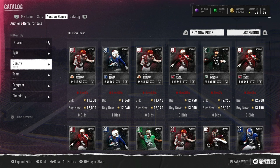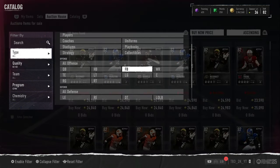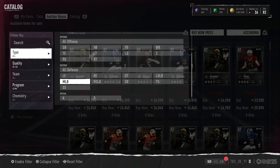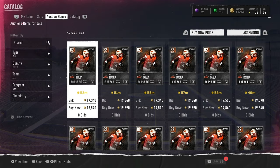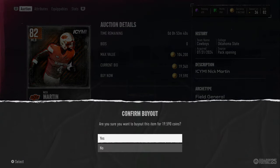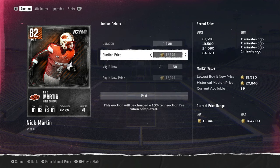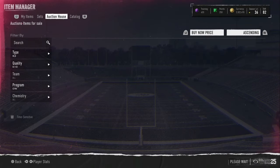Let's look at In Case You Missed It real quick for 82s and 83s. Going to mid-linebacker — I see one at 2,095. I can buy this card and sell back for 24k. I'll take the profit — free profit.